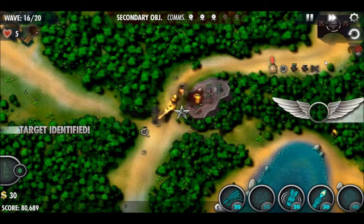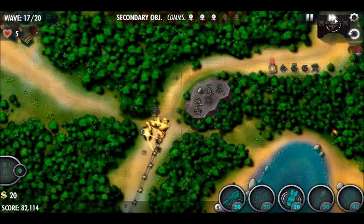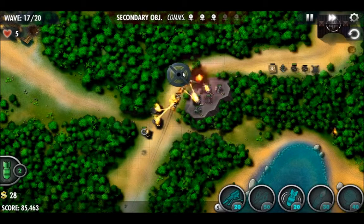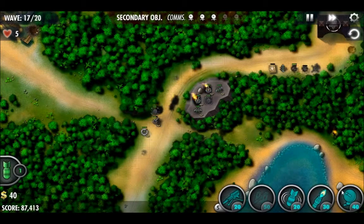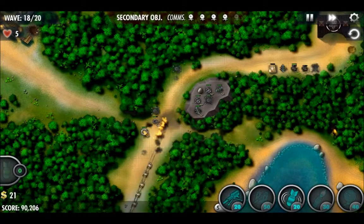There's our hidden target — a little hut in the wood spot where that sneak attacking destroyer came in. Upgrading that machine gun turret to help break open that next crate. We're going to start using bombs to help get rid of enemies because we need to spend most of the money we have left on building additional comms turrets.